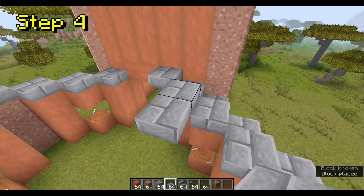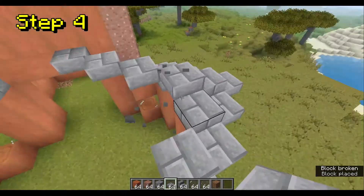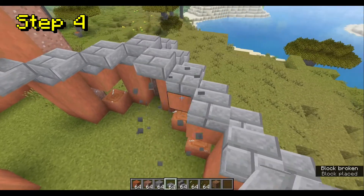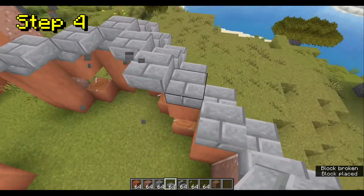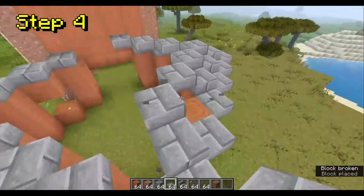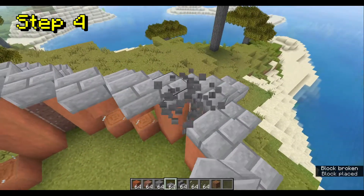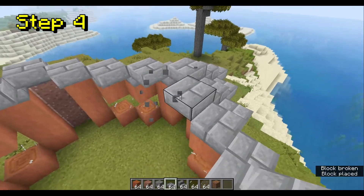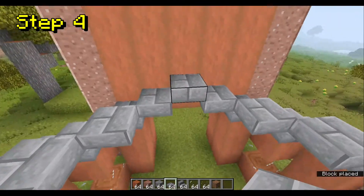You're going to have to have placeholder blocks for now, and then you'll have to break them. That way you'll remember which parts are in the roof and which aren't. I struggled with the placeholder blocks when I built this in my survival world, and that led to me having to redo a lot of the roof because I had messed up. So make sure you don't mistake your placeholder blocks for the actual roof — you'll thank me later.